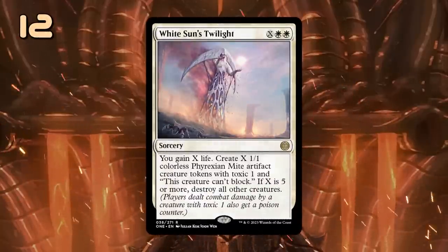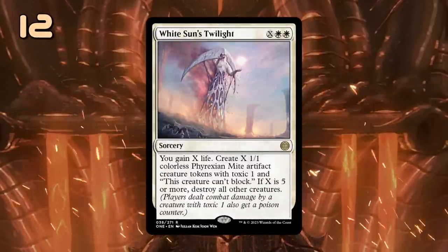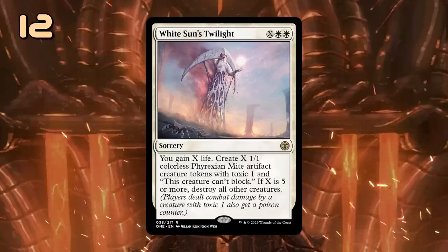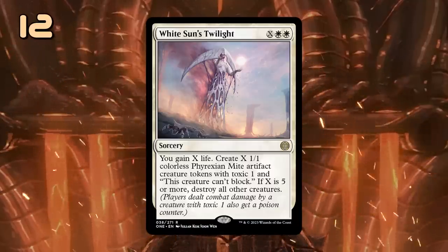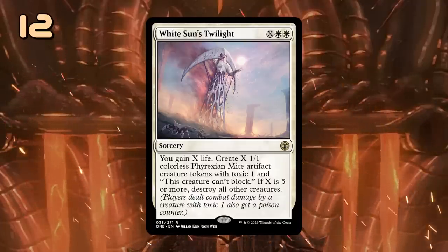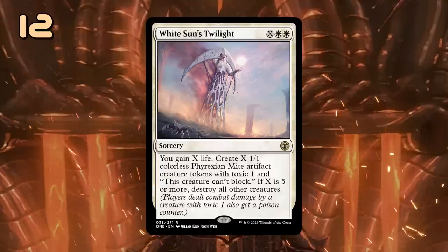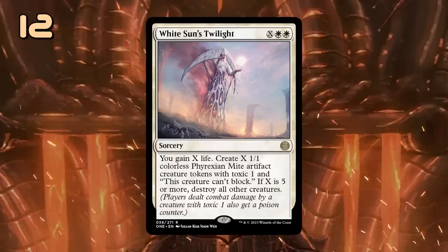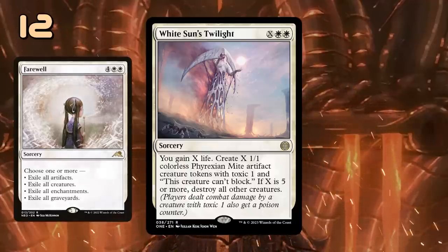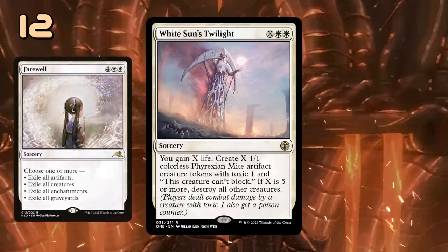Speaking of sweepers, our next card is White Sun's Twilight. While all the Twilight cards have constructed potential, this one stood out. X and double white to gain X life, create X 1/1 creature tokens, and more importantly, if X is 5 or more, we get to destroy all other creatures. So this is both a board wipe and a win condition in a deck that can generate enough mana. While Farewell remains unmatched in its versatility, this could be a powerful new tool in the arsenal of white control decks.